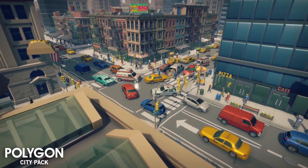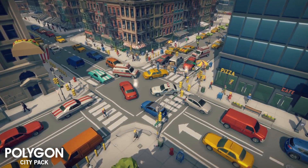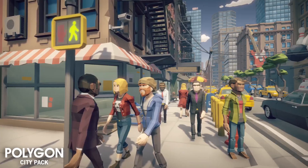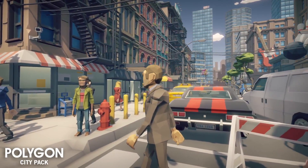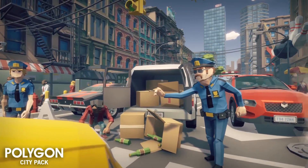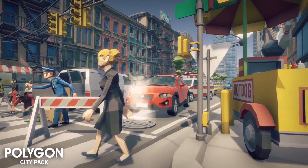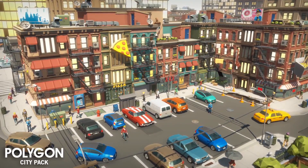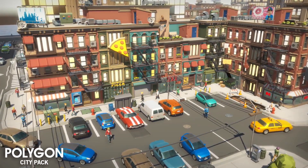First and foremost, we have an asset called Polygon City Pack, a 3D model pack created by Cynthia Studios, who have also created a few other packs with 'Polygon' in the name. I'll be linking them in the description below because I personally think their assets are amazing. Polygon City Pack is located under Environments and Urban. This asset is primarily used for stylized or cartoon games, and it's viable for third-person, first-person, and top-down games — really any perspective, as long as you're creating something stylized.